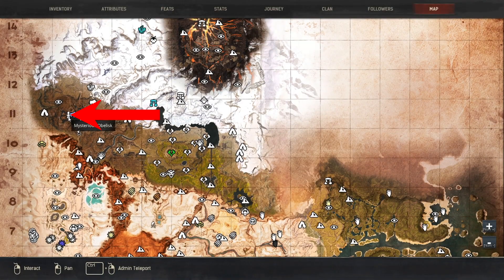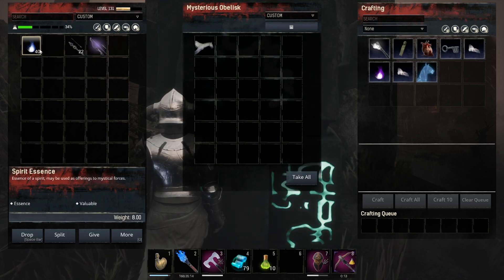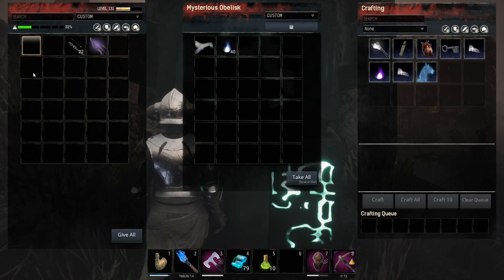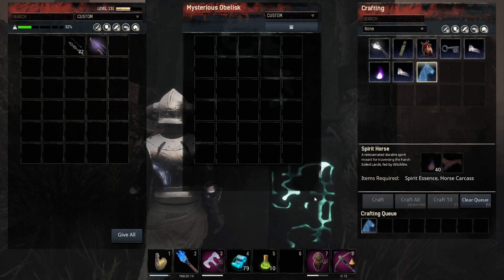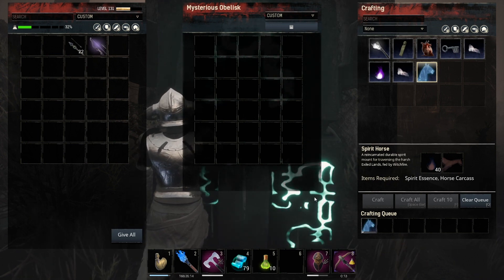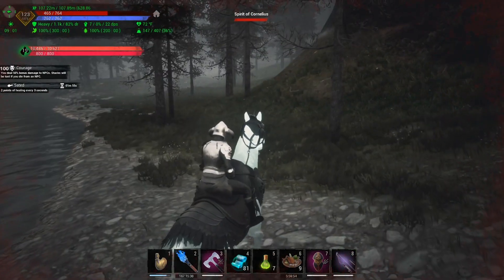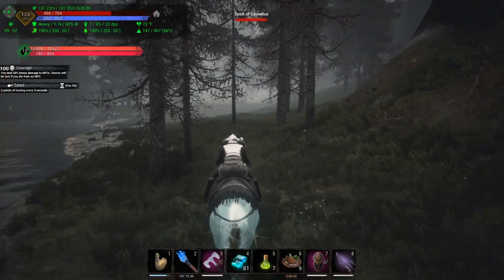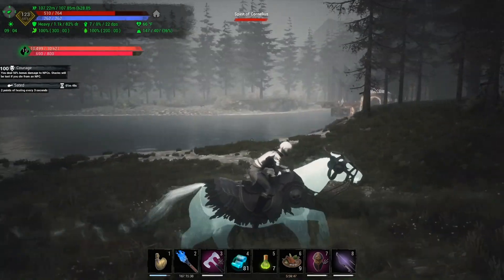Once you have your 40 essence you need to head over to the Mysterious Obelisk, but there's one more thing you're going to have to bring: a horse carcass. Yes, you have to have a dead horse in order to get a spirit horse — that's just the way it works. Once you have the 40 essence and the corpse of a horse, you come over here and craft your spirit horse. It takes a little while. I want to remind everybody that this is a mod — EEWA, Extended Endgame Weapon Arsenal — and you cannot do this in the vanilla game.